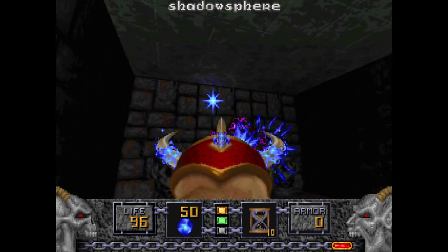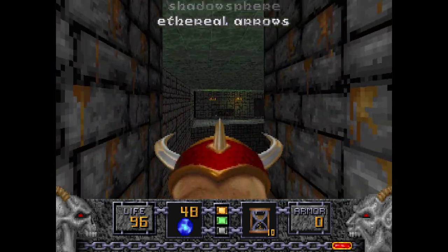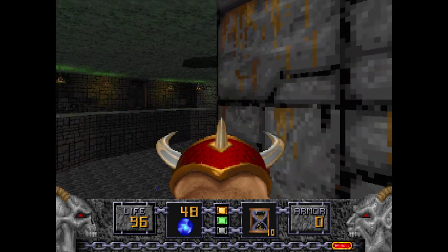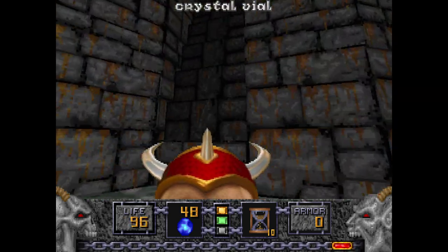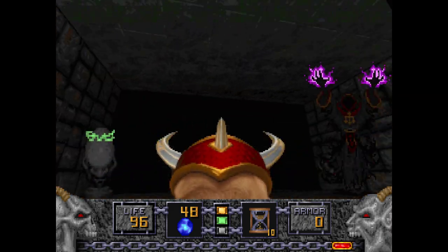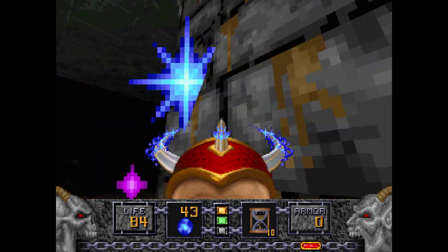There's a Disciple of the Sparrow right here guarding a Shadowsphere. If you don't want to deal with the Iron Liches the way I did, you could probably get the Shadowsphere from here. Going up here is much of the same — this one is guarding a Morphovum.